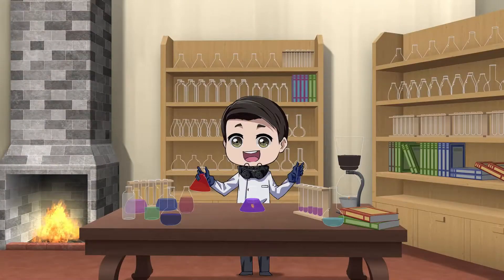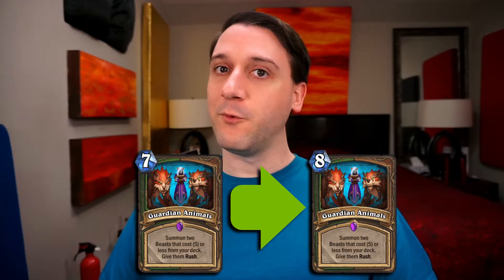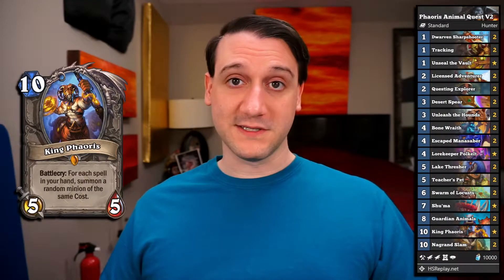Guardian Animals - this should be interesting. Even before the nerf, it was almost never seen in Hunter, but with the nerf changing Guardian Animals to eight mana, and most eight-cost minions being quite a bit better than seven-cost minions, we decided to build a deck with King Phaoris. And because we love throwing things into Quest Hunter, we meshed it all together. The win rate was absolutely terrible, so I cannot recommend this deck unless you love seeing what you can get off King Phaoris and quest value from all the minions he summons.